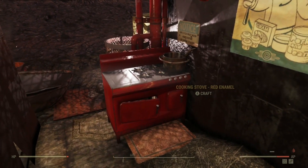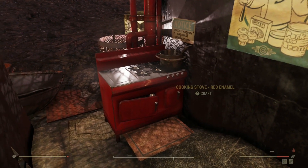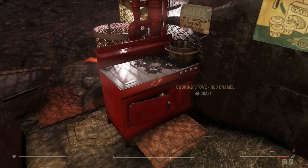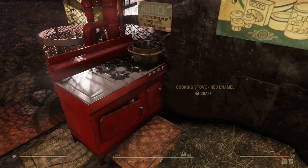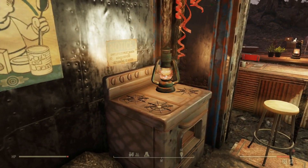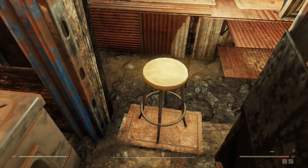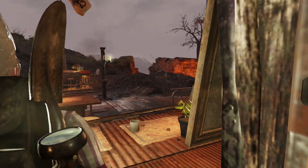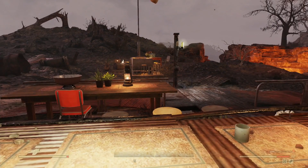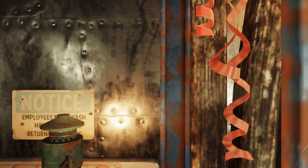This cooking stove — I wanted to have it the other way, so I placed it the other way. But if you do that, it doesn't work — you can't use it. So that's why I placed it this way. It doesn't look that good, but hey, it's at least functional. And this stove here is from before. I put a light on it. And here I put a chair so I can sit here if I'm AFK, and then it looks like someone's tending the cafe.